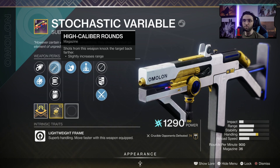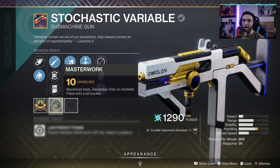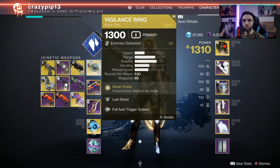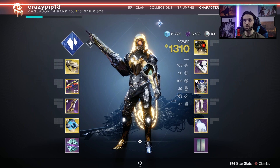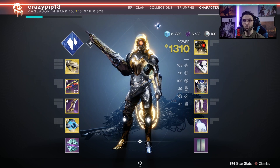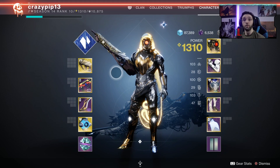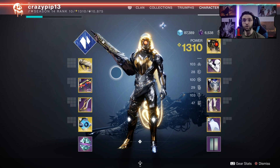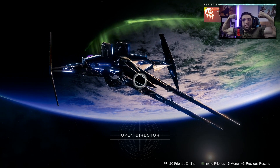We're also rocking the Handling masterwork. For the kinetic, we're running the one and only Vigilance Wing — I just love this weapon, it's so much fun. For the armor and overall build, it's going to be a triple-hundred stat build with the Wormhusk Crown. For mods, pretty much anything that benefits our playstyle in combination with High Energy Fire and Taking Charge. Now let's hop into the Crucible!